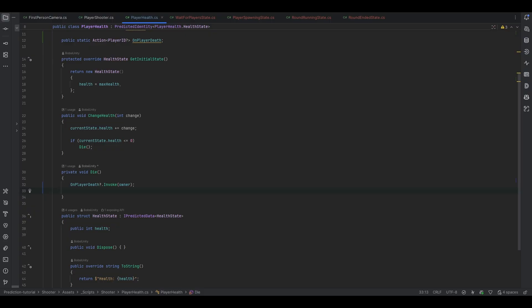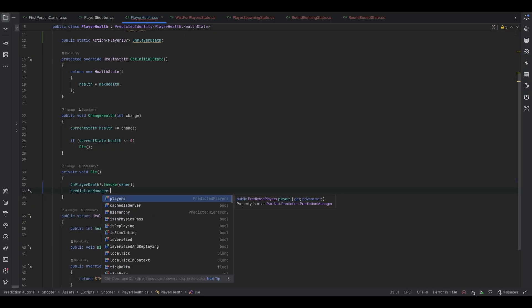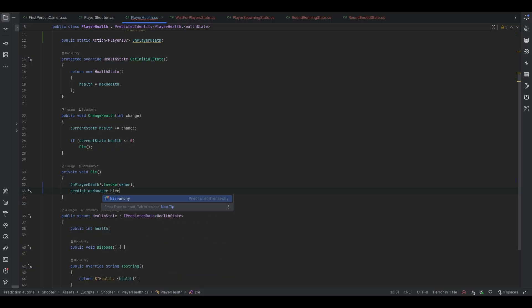To destroy the player, we want to get the prediction manager and then do `hierarchy.Delete`, passing in the game object we're on. That's essentially it — now when we die, this event will be called and our object will be deleted.